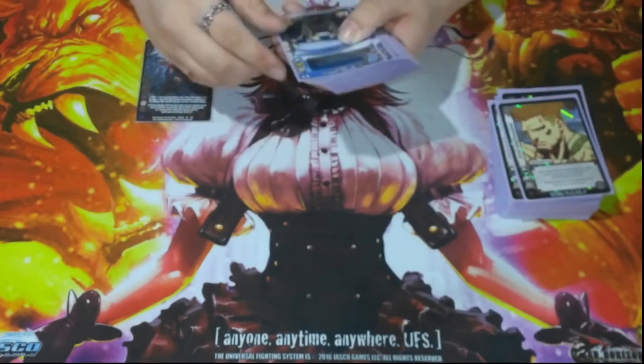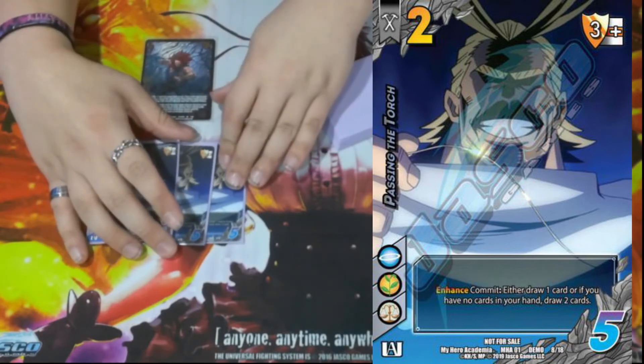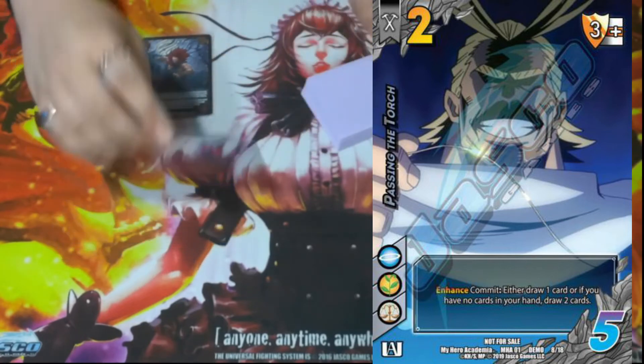We have three Passing the Torch. It is a 2/5 with a three mid block. Enhance Commit: either draw one card, or if you have no cards, draw two. This card just keeps our hand size up on defense, and if we really need to draw one more card on offense, we can.